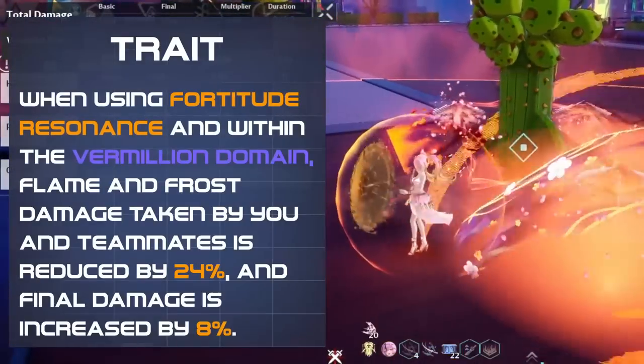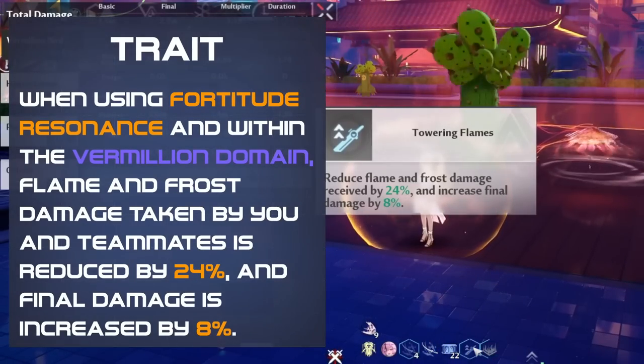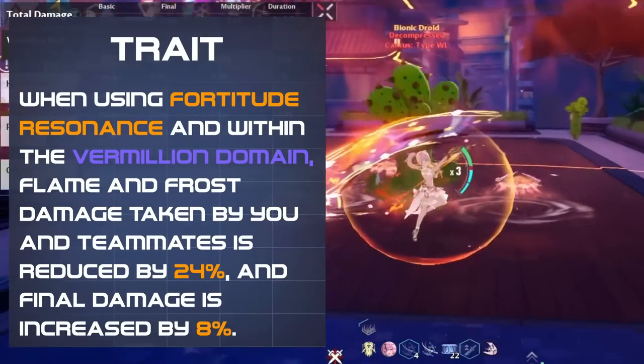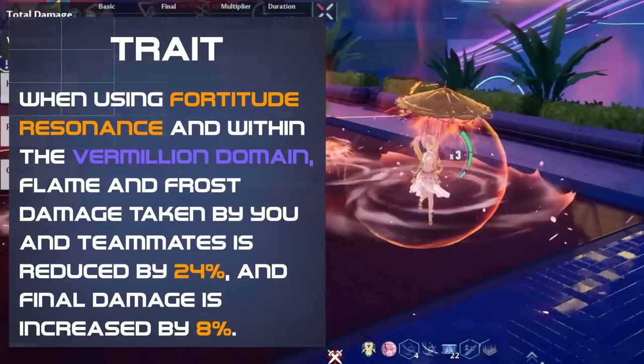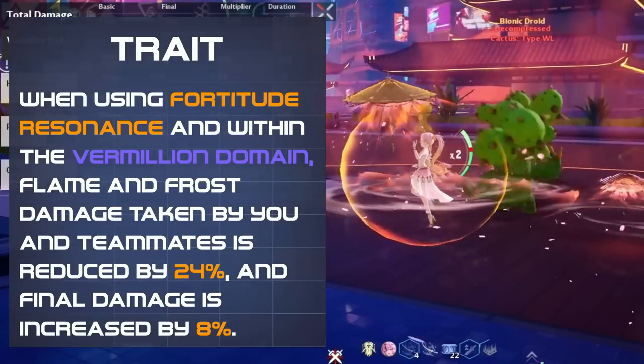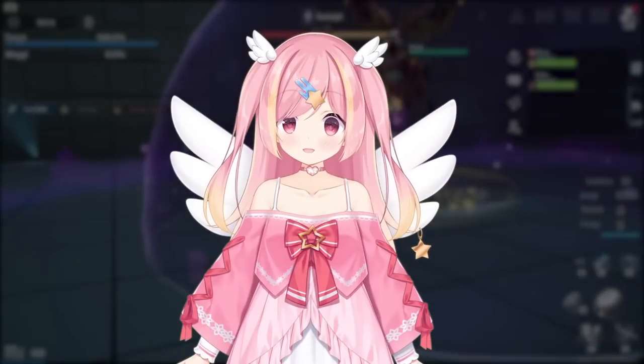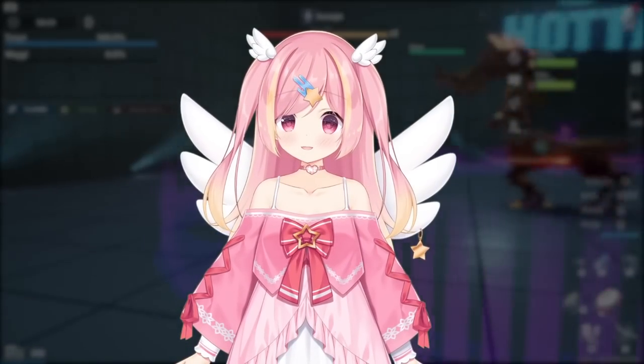Lan's trait reduces Flame and Frost damage taken by you and your allies inside the AoE barrier, while increasing final damage. It's a decent support trait that gives an extra offensive edge to Lan's support capability. That's about it for her kit. Next, let's look into her advancements.